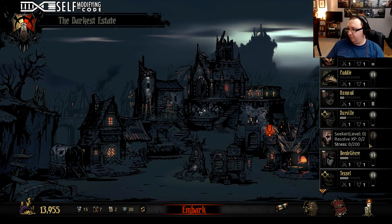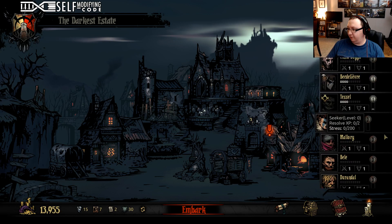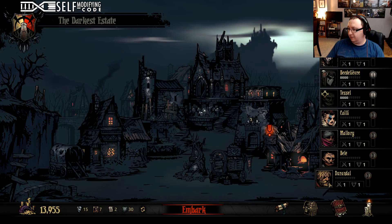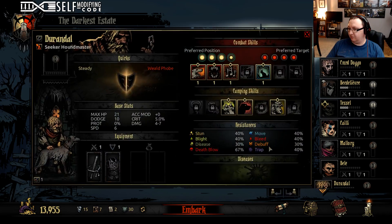So we're going to bring Cuddle, we're going to bring Comrade Doggo. We can't bring any of our holy people — we'll bring the Antiquarian. We need to get lick wounds on this guy, so let's get him and rename him Doggo Comrade. Because he's a friend to a dog.